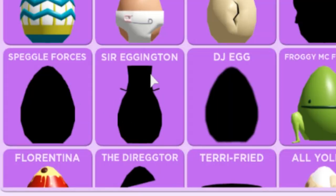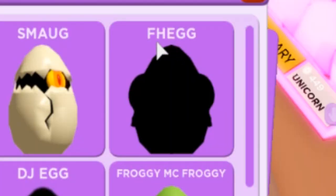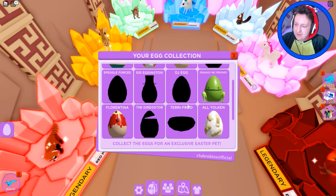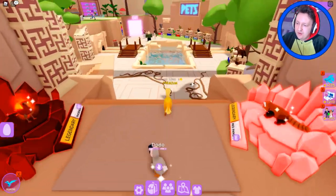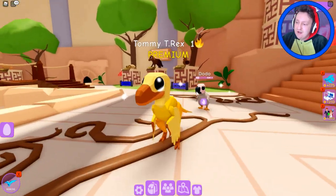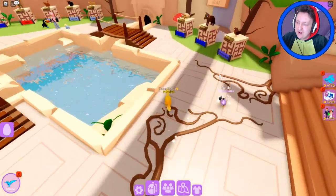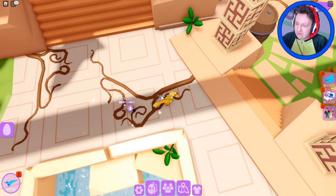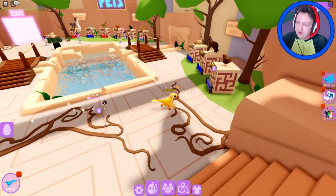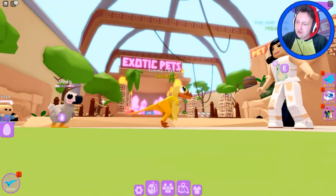Special forces, Sir Eggington, DJ egg — that one's from like a dance club probably. The director — that pun works. Fish egg doesn't work. Terror Fried — okay, that one works as well, that's a good pun. Look at these roots, this place is really beautiful — you have to be honest. The ceiling is made of all glass so there's a lot of light, and there are literally roots everywhere. It looks like an ancient temple, maybe a South American temple or something — it looks so cool.